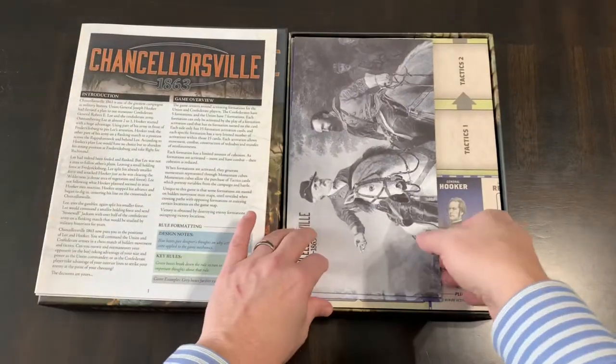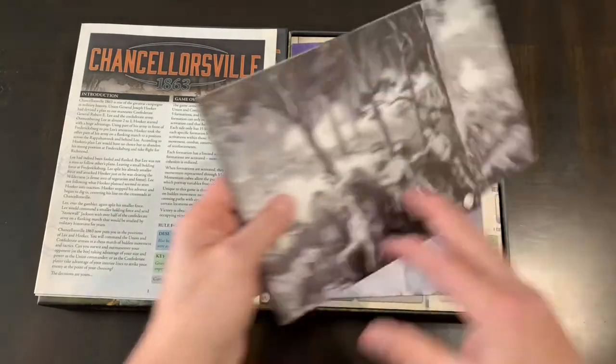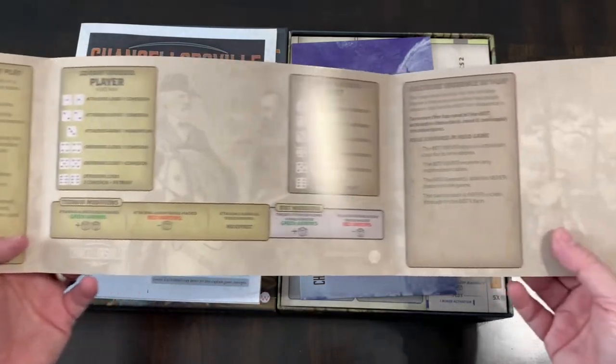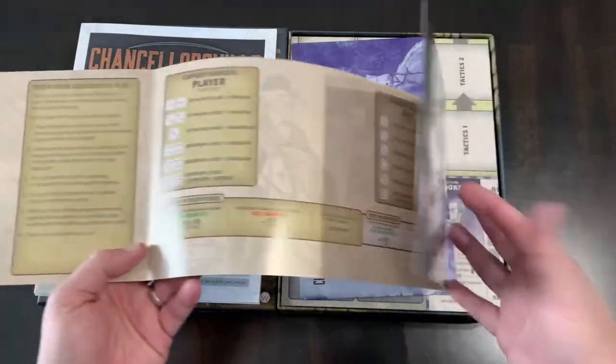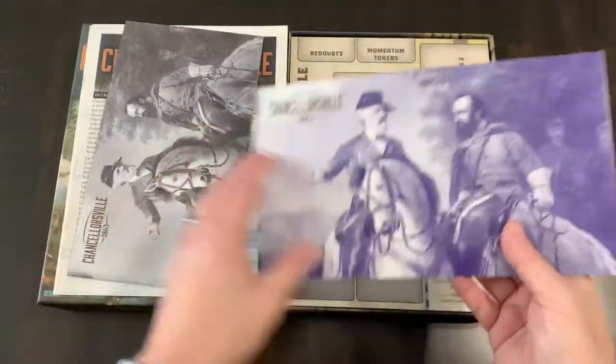You have some shields here because there is some hidden movement. You get a player shield with the two-player sequence of play and combat results, so you have a few charts on there. There is a shield to deal with some hidden movement.